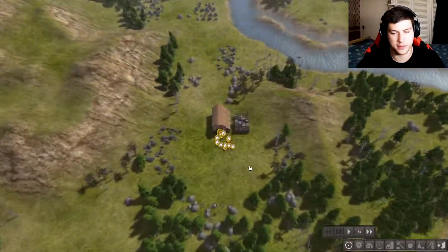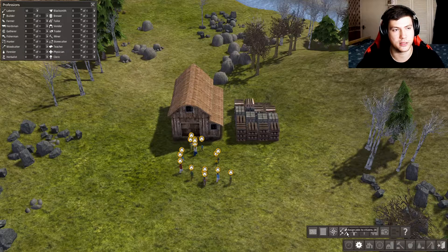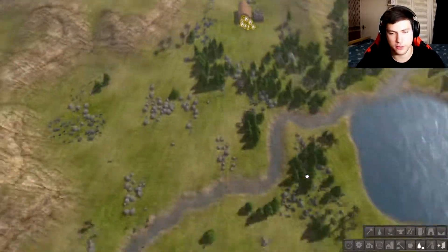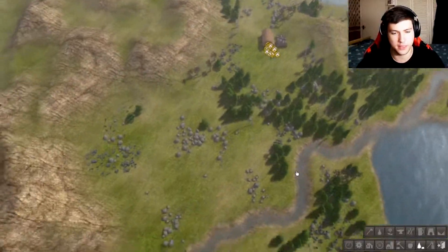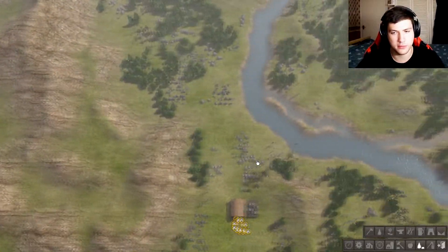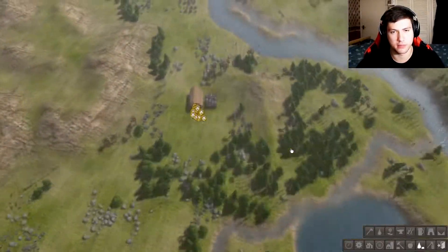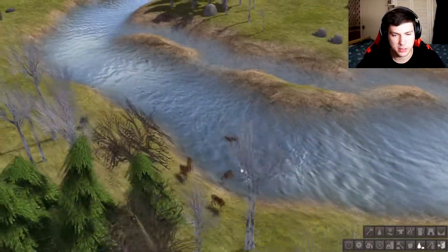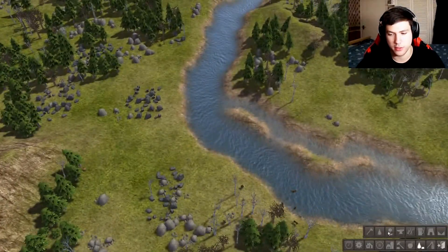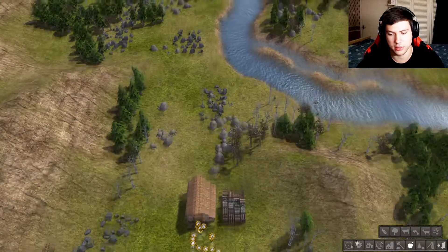We're kind of in a bad spot. We need to go through these tabs — I haven't really spent that much time on the tutorial, just went over it and tried to play. We need food production and resource production from the get-go. There's no time to waste. It's so mountainous — but we have fish nearby, we could fish instead.